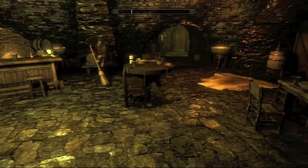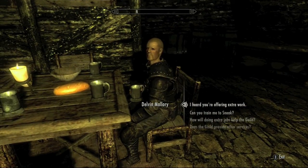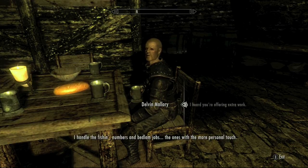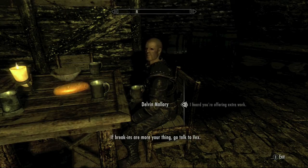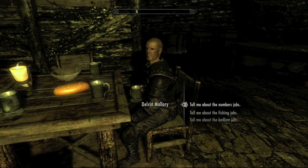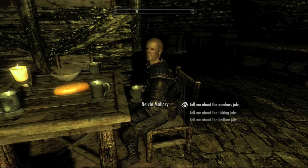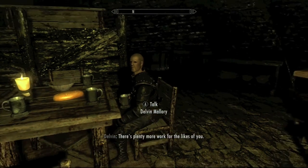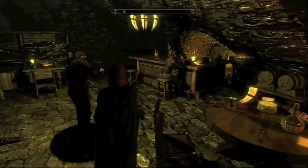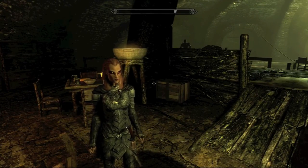Vex pays you 200 gold for just about every single job. If you're more of the sneaky type — sneaking around and stealing stuff — go join the Thieves Guild or just do work for them. So to recap: 200 gold from Vex, 300 gold from the Companions, and 100 gold from the Steward. On to the next one.